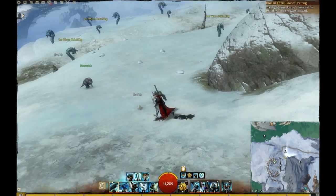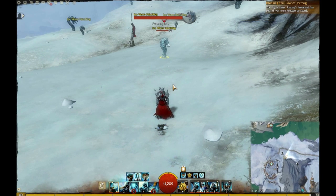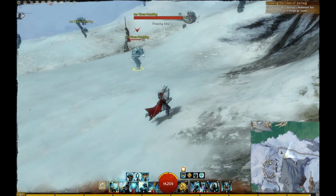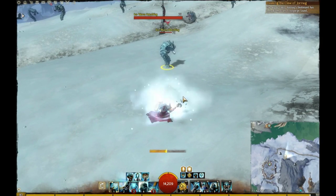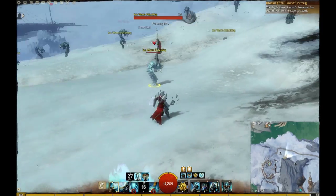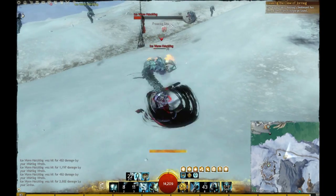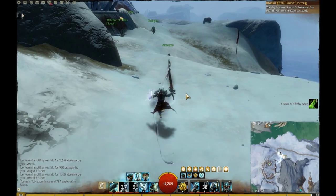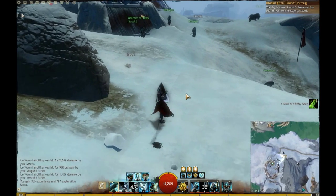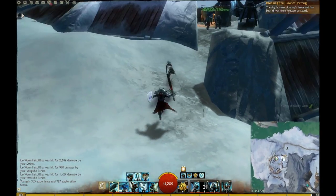So I'll go ahead and give you a little bit of an example of the damage that this build is capable of doing. This is only a level 79 Hatchling, so it's not going to be the best example, but we'll go ahead and do it anyway. I'll go ahead and go with the Empower, stack the Might on myself, switch to my Greatsword, and just with the Whirl — as you can see, I'm doing about 5.5k. Depending on the group setup with more Might, there are times where I can get even higher than 10k. It ends up doing pretty good damage.